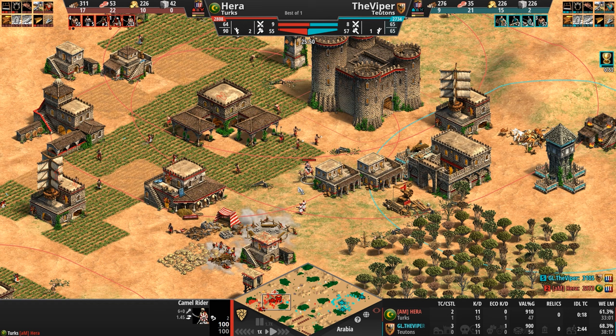They're going to try to escape, but they're going to escape into camels and cav archers — this is going to be an absolute massacre. But at least the Viper — each one of these villagers should be carrying gold — is denying gold for his opponent.